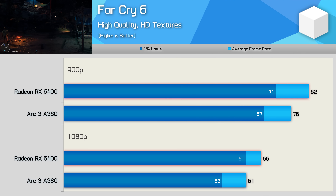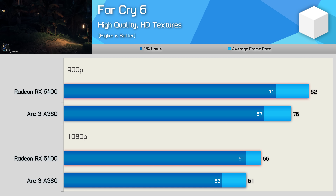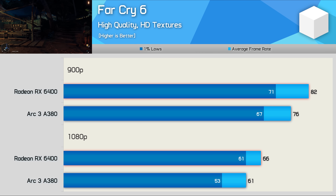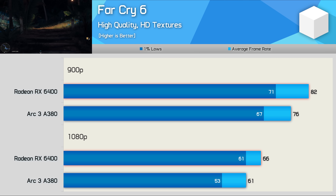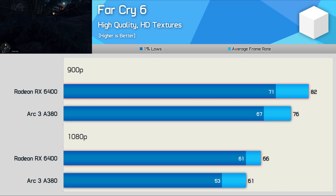Far Cry 6 also suffered from a menu bug resulting in very slow navigation, making it difficult to change settings or even get into the game. That aside, the game didn't crash during our testing, and performance overall was decent. So the menu bug aside, this was one of the stronger results for the A380.